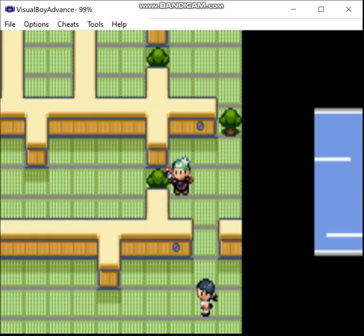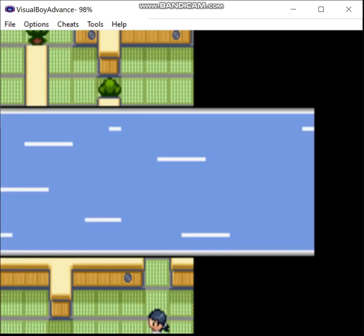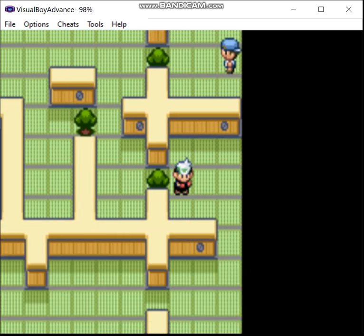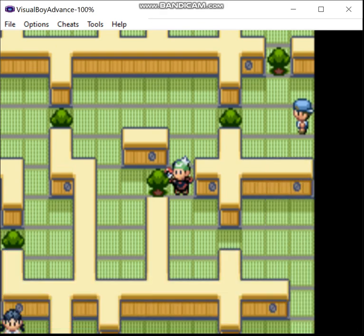The objective of the Trick House sections is to find a typewriter — well, that's what the sprite looks like. Once you interact with it, you get a password. Then you go up to the door at the north end of the room, and that allows you to exit. Then you get an item at the end.